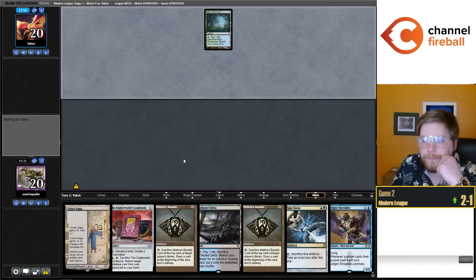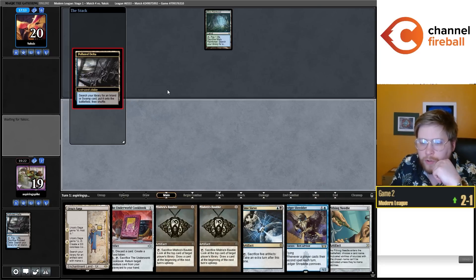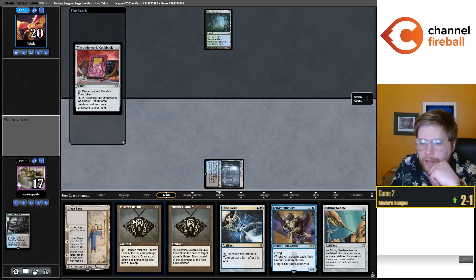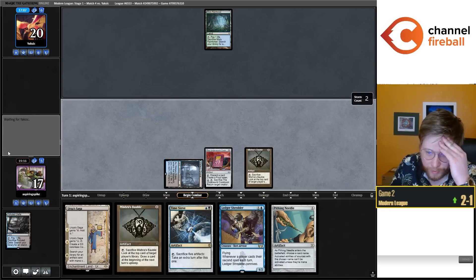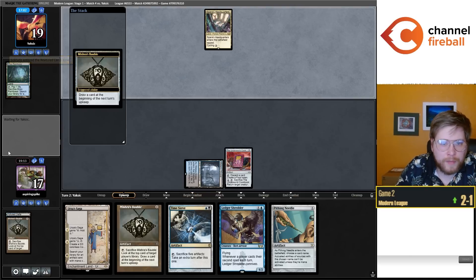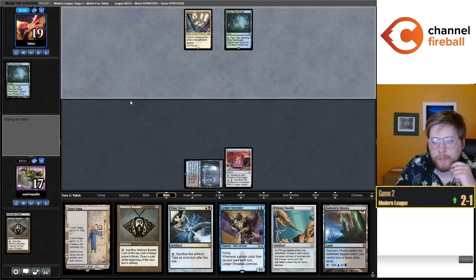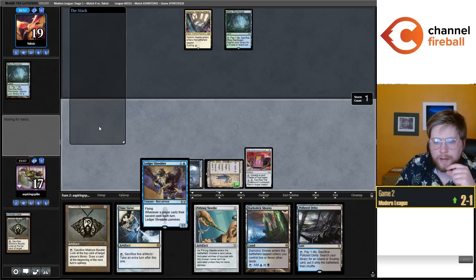They played Misty Rainforest and passed. I want to prioritize resolving an Underworld Cookbook, and I want to Bobble on my turn so that if I find a Daredevil on their upkeep I can discard it to the Cookbook. They'll also likely fetch in time for me to get the info. They get that beautiful Bant Triome. We've got Solitude on top, which is fine. I'm kind of worried about March of Otherworldly Light on my Saga in response to the first chapter ability — that would be bad. We didn't draw our Daredevil, which is fine — plenty of time to find one. I'm going to play a Saga and see if they have March of Otherworldly Light. They do not.